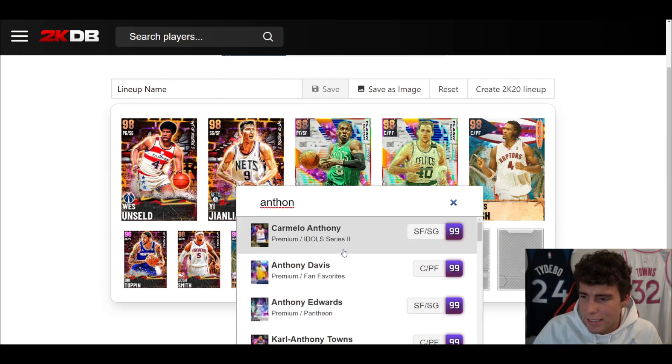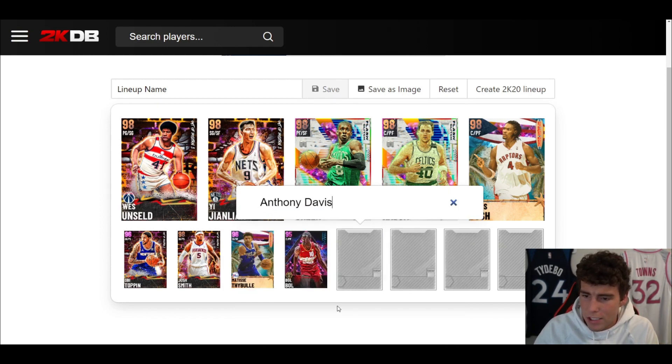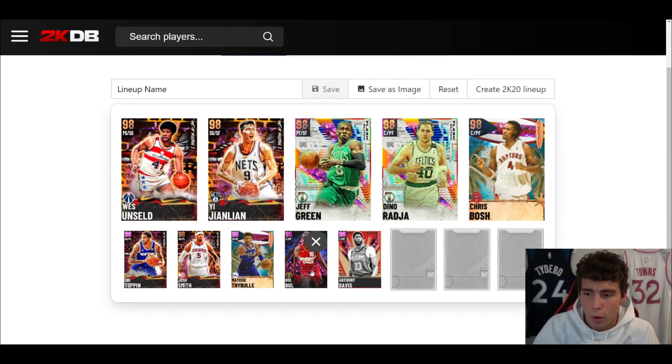Last but not least, at center off the bench is the Pink Diamond Anthony Davis at 5,000 MT. With OB at 3,000, Josh Smith at 11,000, Bubble at 25,000, Matisse at 5,000, and AD at 5,000 — the bench comes to nearly 49,000 MT. Think of AD as a downgraded version of the Dark Matter Anthony Davis. He has fewer Hall of Fame badges and might not feel quite as good, but he gives you 95% of what the Dark Matter does. If you've used Anthony Davis before, his release won't be an issue.